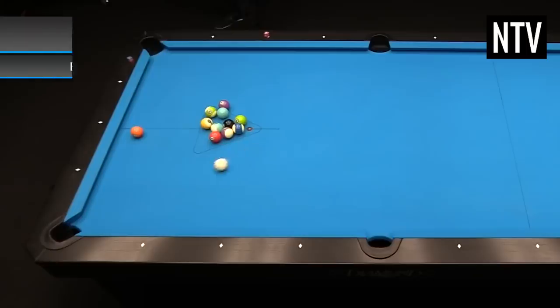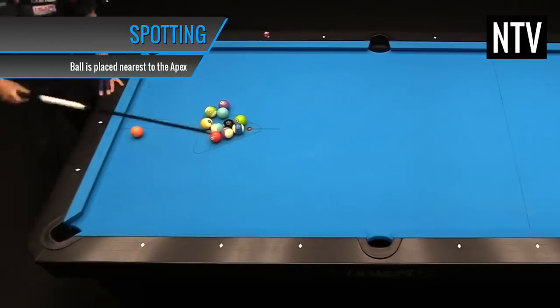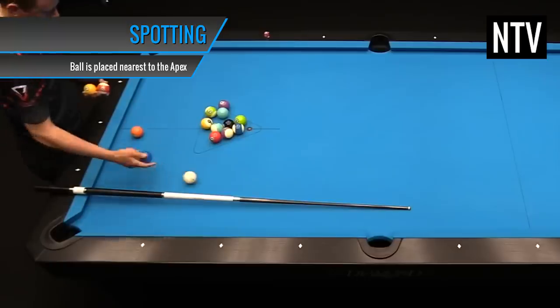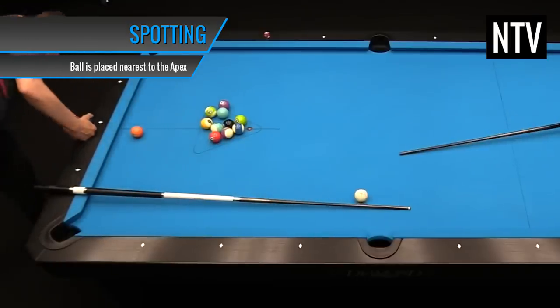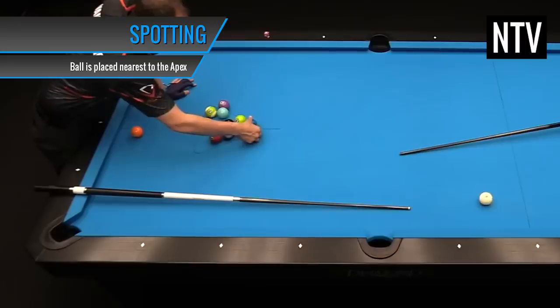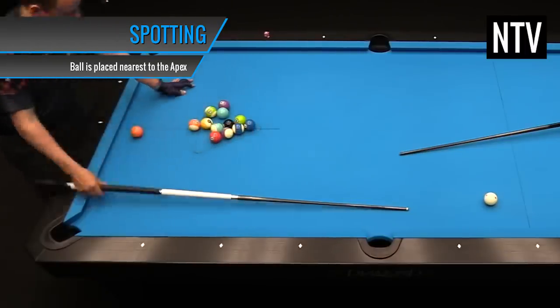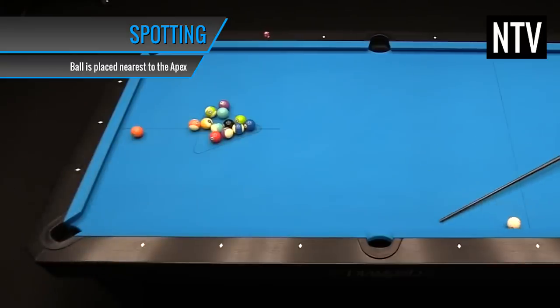Spotting. If a ball is sunk by way of a foul or is shot off the table, the ball needs to return to the table. In general, the ball is placed at the apex spot. But if there's another ball there, it's placed anywhere along this line as close to the apex as possible without touching another ball.